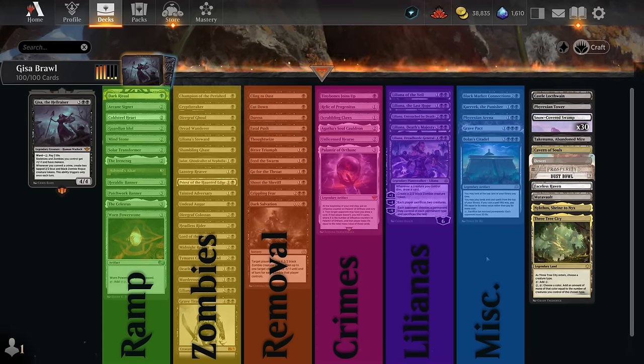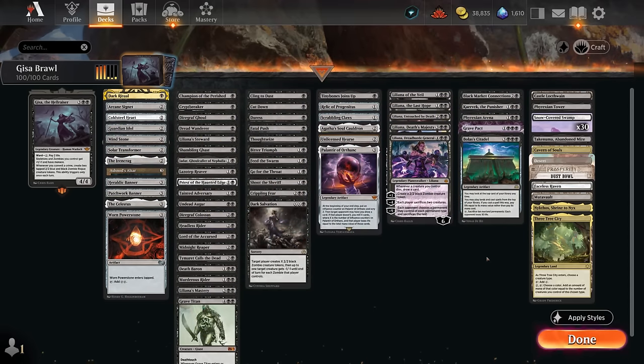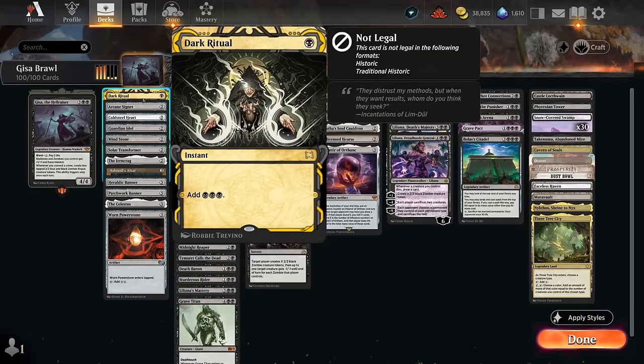We've got a whole category of Liliana planeswalkers, most of them having zombie synergies. Finally, the miscellaneous section has a bunch more card draw engines which can complement some of our creature synergies. So that's the deck in a nutshell — now for the deep dive, starting with the mana acceleration.